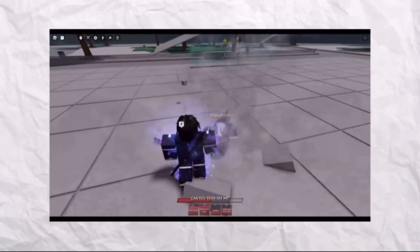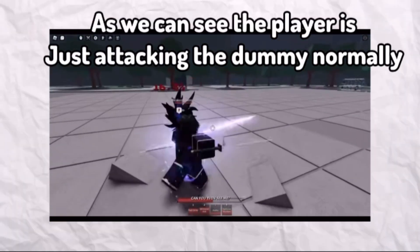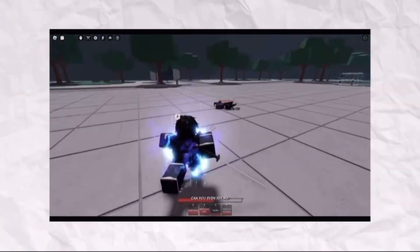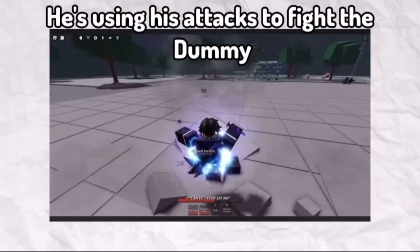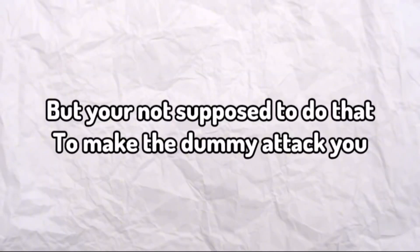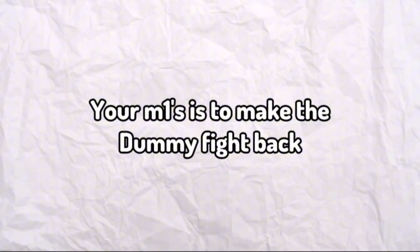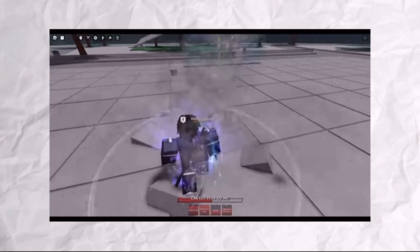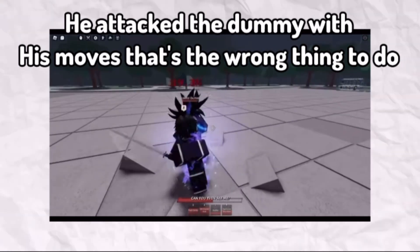Rewind the footage. As we can see, the player is just attacking the dummy normally. But did you see it? He's using his special attacks to fight the dummy — but you're not supposed to do that to make the dummy attack you. Your M1s are what makes the dummy fight back. Rewind the footage again. He attacked the dummy with his moves — that's the wrong thing to do.